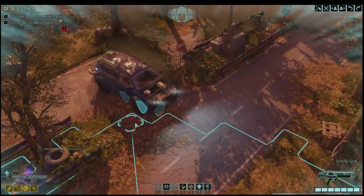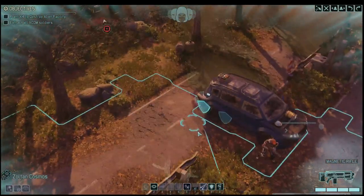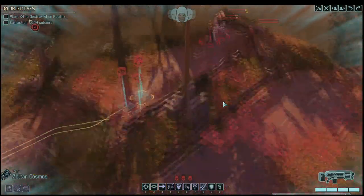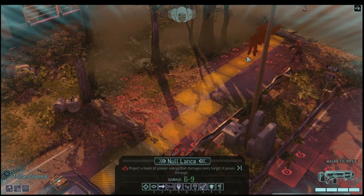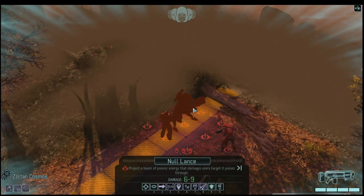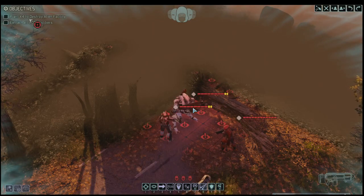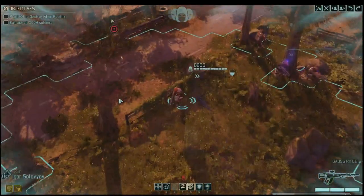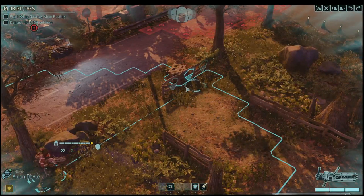I have a couple of really cool abilities I could use here. This is Null Lance — I love it. We could Null Lance these guys right here. Null Lance is a linear attack that does a lot of damage, passes right through armor, passes through multiple units, passes through cover — it's basically this beam of destruction that passes through the level. It's awesome. As you upgrade your Psi Amp — the weapon that the Psy Operative carries — you do more and more damage. That's pretty deadly.